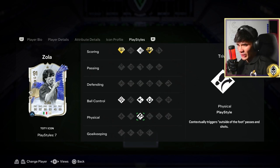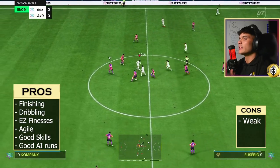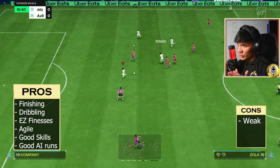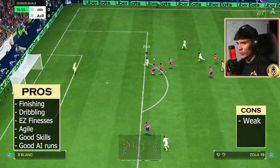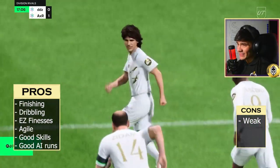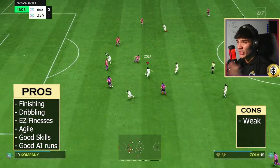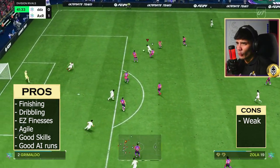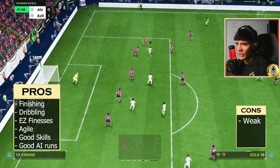We've had a look at his play styles and his stats. Now let's take a look at why he deals so much damage when you play with this guy on EA FC 24. I want you to take a look at how Zola moves on the pitch and how he finishes every shot. This one is going to be very close to the post — nice and easy, keeper has zero chance. Look at this one.